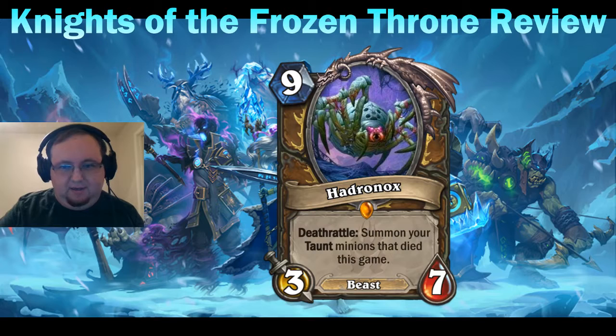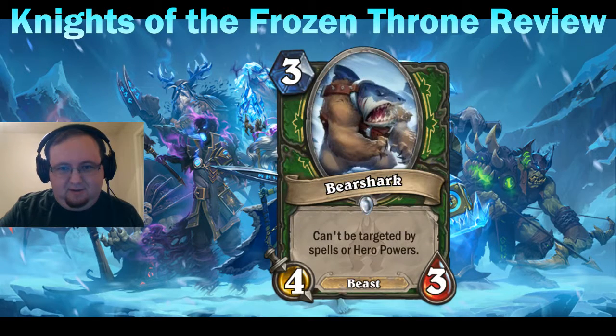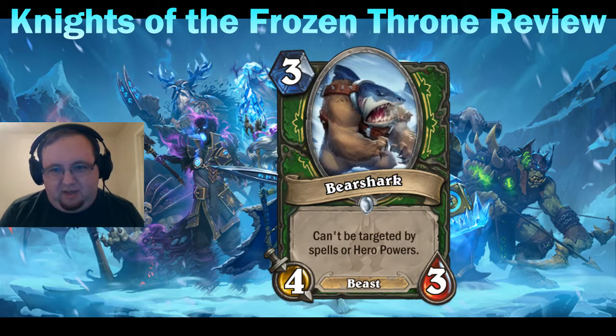Hunters get a new card: Bear Shark. Our worst nightmares have come true. It's a three mana four-three beast — can't be targeted by spells — common for Hunter. It's very meme-worthy, but it's actually kind of an okay card. The four-three is a fairly aggressive stat line for a beast, and it curves very nicely into Houndmaster. Having a six-five taunt beast on turn four is impressive.